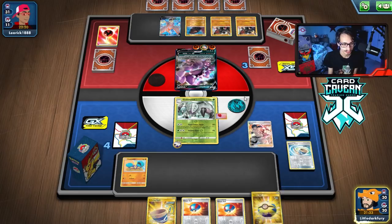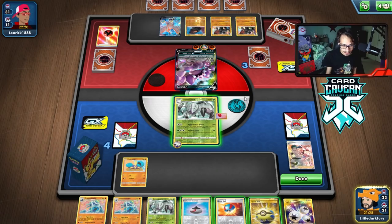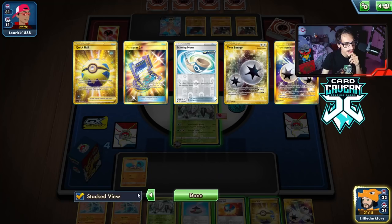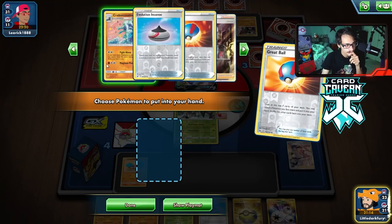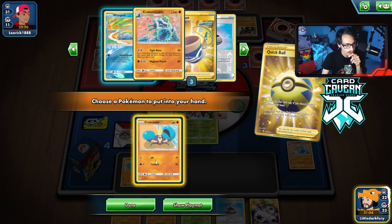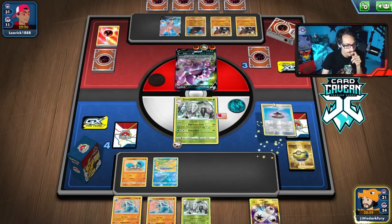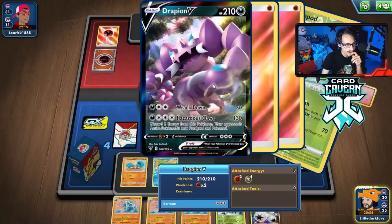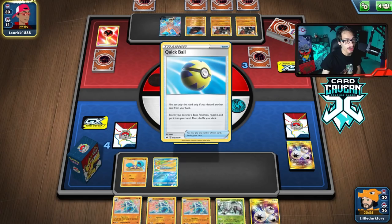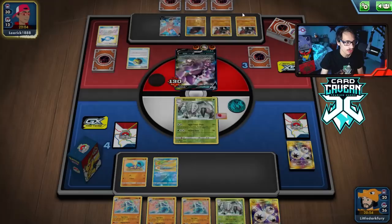We play Bruno and swing in. We play Great Ball to thin the deck as much as we can since we don't have a supporter. We grab another Wimpod, hoping to see a supporter and be in a good spot. We could get Marnied, which could backfire, but we need a supporter. They knock us out and we knock them out — we just need to one-shot the Coalossal to win, but our opponent has done a good job playing around Crabominable.